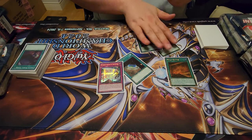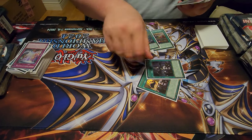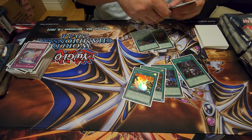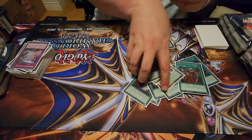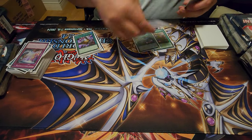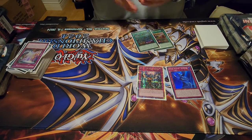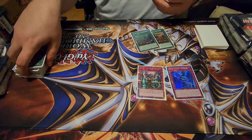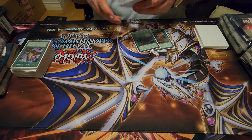We also had some nice non-engine in the main deck: two Droplet, two Dark Ruler No More, playsets of both Triple Tactics Talon and Triple Tactics Thrust in our 60-card deck. The best trap in the game, the Angel Statue of Azerun. And a single copy of Infinite Impermanence so that Thrust has something to set going first — mostly it's just an uncallable hand trap, the best of the less-effective hand traps.